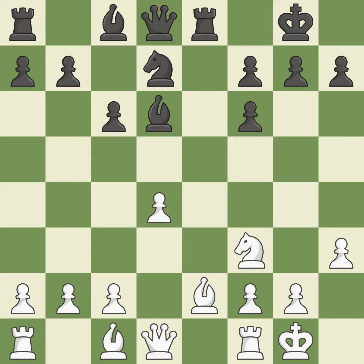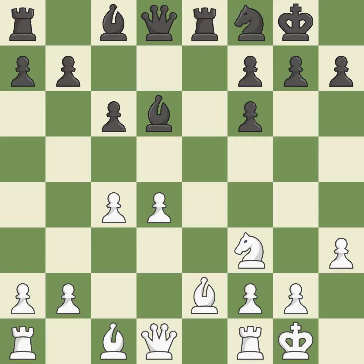This develops a knight from its starting square, activating it. The bishop may now control more squares because it is in a better position. A queen moves off of its beginning square and into the action.